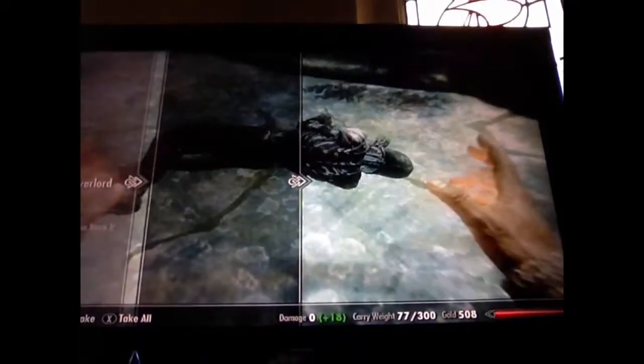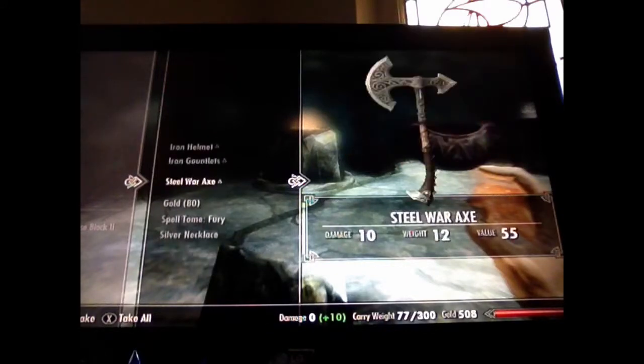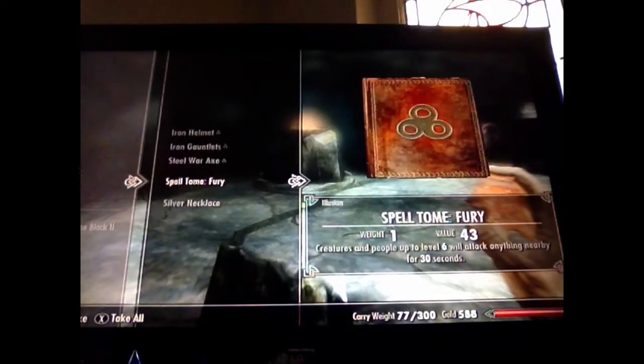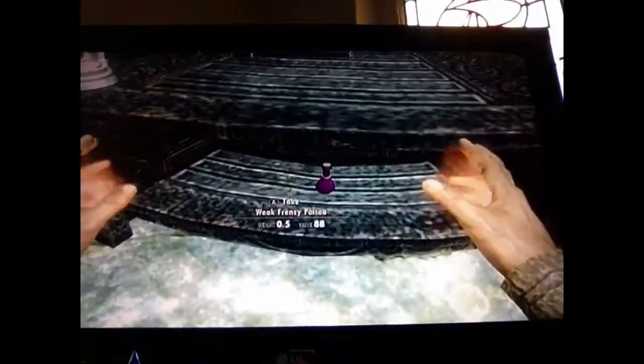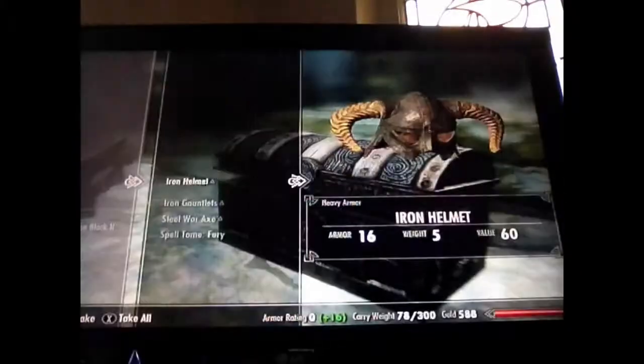I'm going to take this just so if I can find any enchanting tables I can use them. I already know Fury. And instead of having to go around there and go up the stairs you can jump onto this chest and go wee!